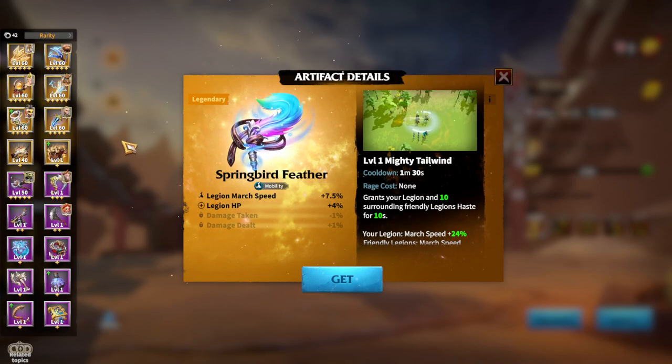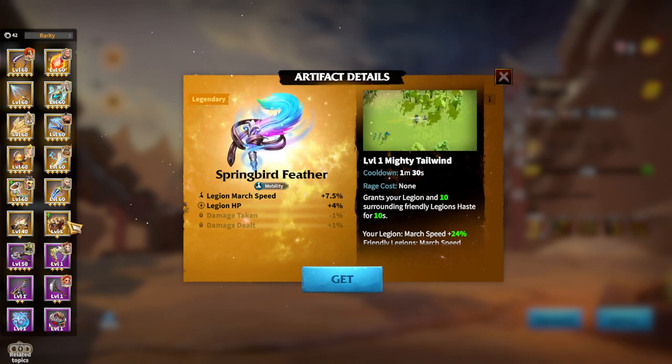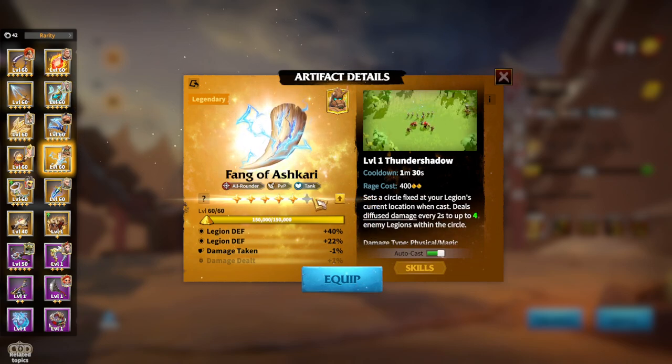The last unit type we have left is the Flying playstyle. Tear of Arbonne is great for Celestials because it gives magic stats and great utility-supportive style of artifact, which is Universal. Fang of Ashkari will be great for Infantry — I forgot to mention it for the Universal ones — as you will have a lot of defensive stats and will definitely be using it.